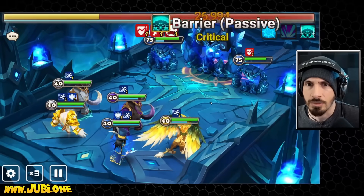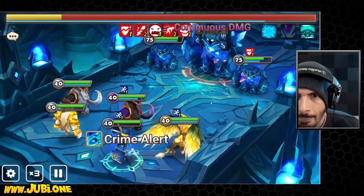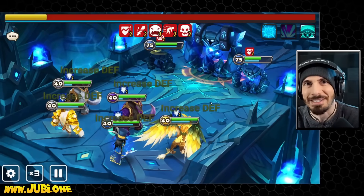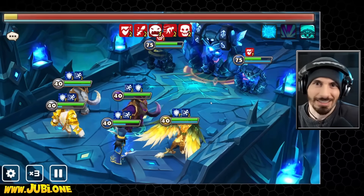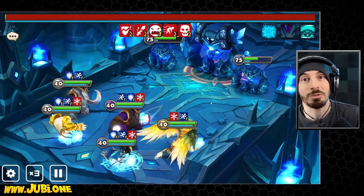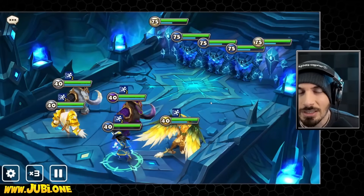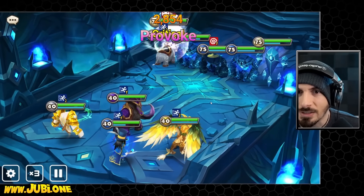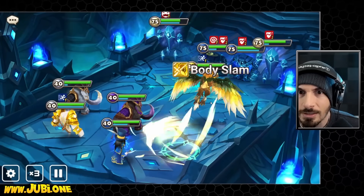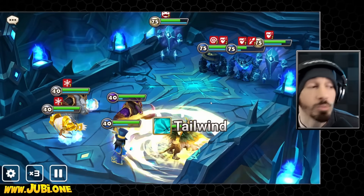He does more damage based on defense, but it's not really a crazy amount — almost insignificant. His heal is based on HP though. Look at all that amazing damage he did. That's why it doesn't matter if he's on Speed/Defense/Defense — we just had the runes lying around, so it's easier to rune him with defense and not have to worry about taking it off later, just in case we need the HP stuff for something else.